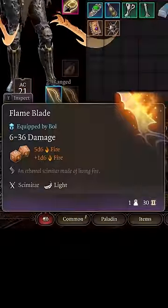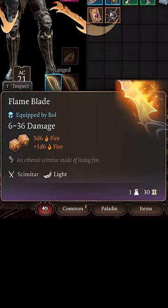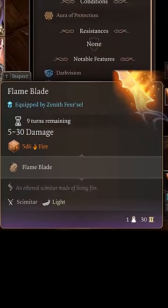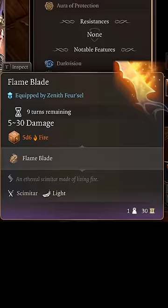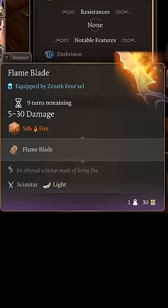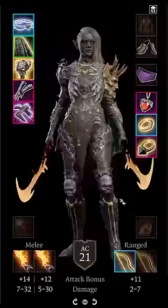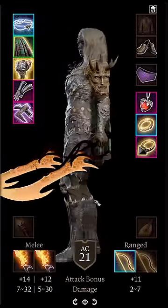Permanent flame blades. The flame blade is a scimitar that deals 5d6 fire damage when upcast to a level 6 spell. It usually only lasts 10 turns, which isn't great for a level 6 spell slot, but if you use this trick, you can get it to last forever, which makes this a very powerful weapon, especially since it's light and can be dual wielded.